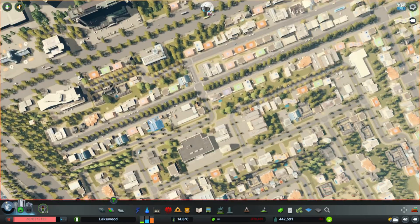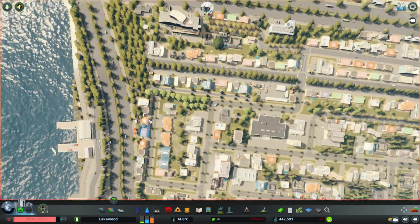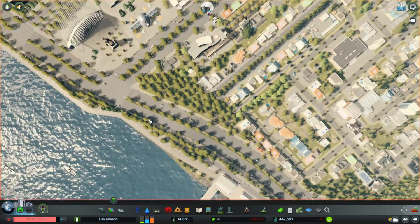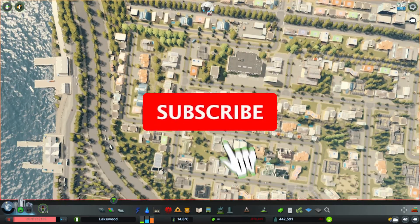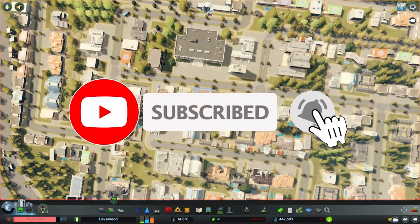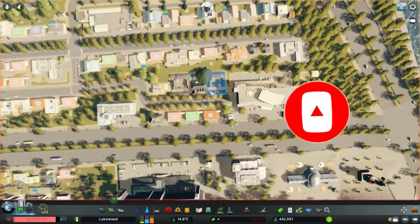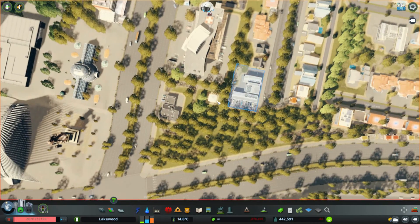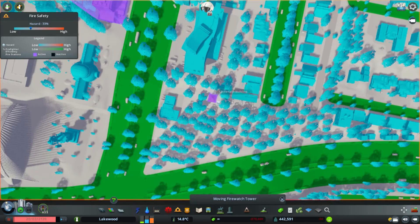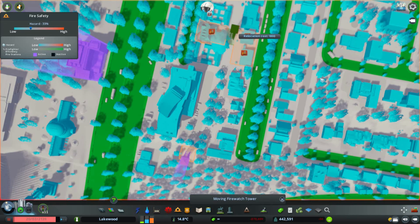Hello and welcome back to Cities Skylines. In today's episode we're going to be building a pocket park. A pocket park is basically smaller than a regular park and it's normally built in an area where you couldn't fit anything else, or where there aren't enough parks. It doesn't take up as much space as a regular one. I think we might put it somewhere here, maybe on this corner, because this corner hasn't really got anything going on. So that will be a perfect area for a pocket park.